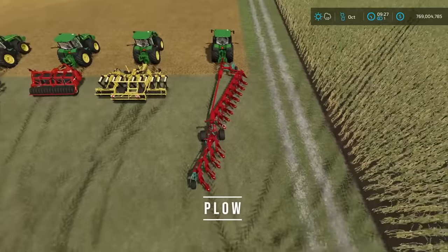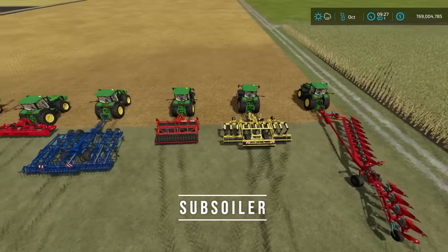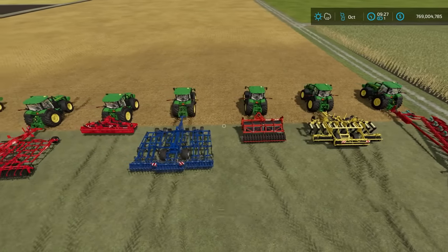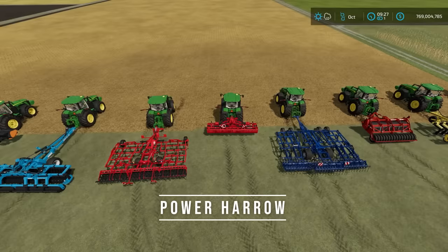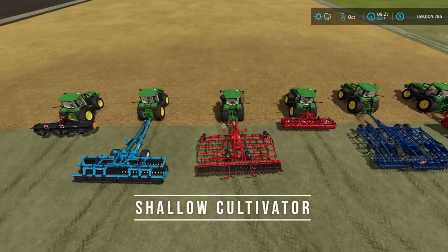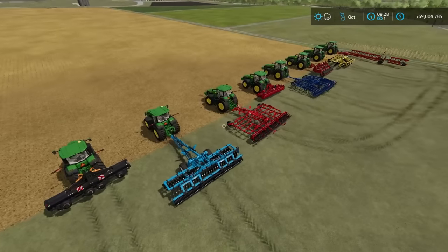Here's what we have: a plow, a subsoiler, a spader, a cultivator, a power harrow, a shallow cultivator, a disc harrow, and a mulcher. We're going to take a look at all these various items.